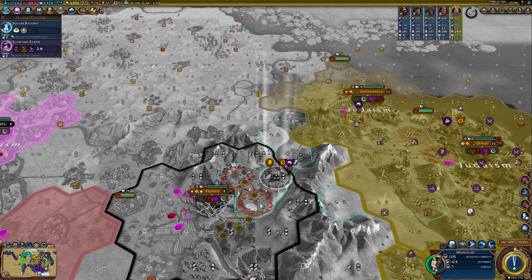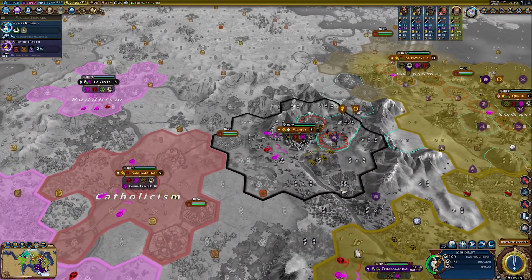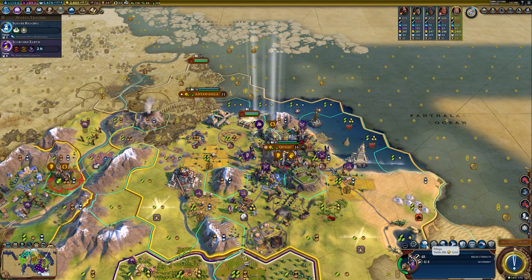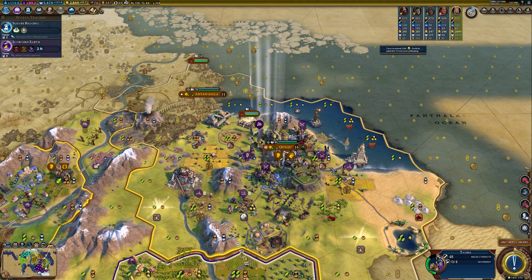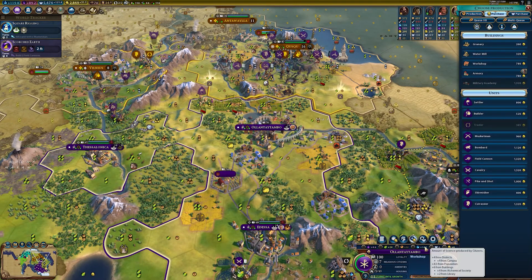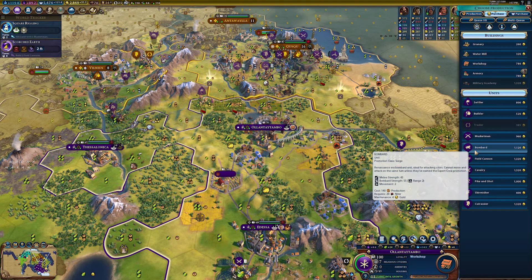I've got the missionary here — I'm going to convert. That's a Jewish city already. I've got this Tagma — we're going to pillage for a bunch of gold. We can plunder this trade route as well for 180 gold — quite a bit of gold. Can we buy a unit here? Very expensive, but I really need a siege weapon. A bombard would be pretty good.